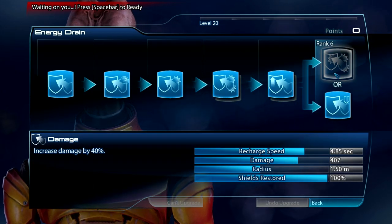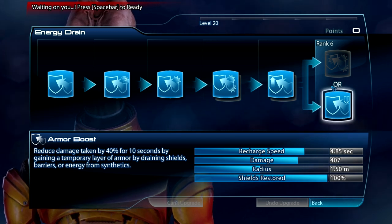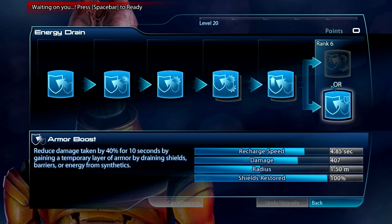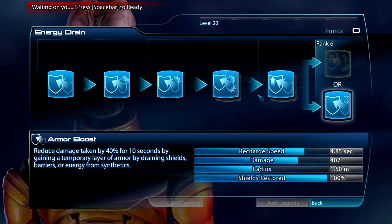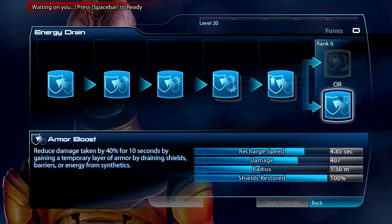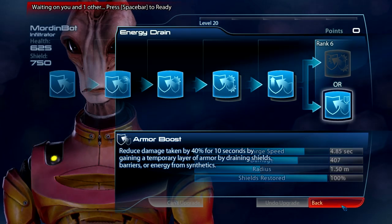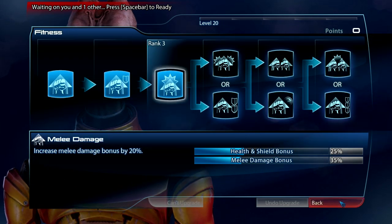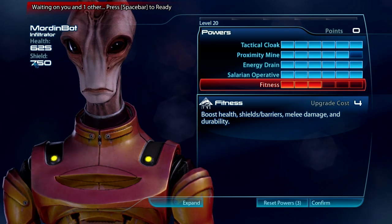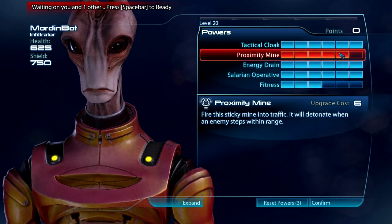I might even consider respeccing energy drain to do full damage. If you hit energy drain against a target in cover, it will not knock them out of cover unless it completely strips their shields. In this build it works for gold, but for platinum I'm not sure if it does - I wasn't really paying too much attention during that game, very chaotic. Fitness: three pity points, just makes them a little more tanky. You can go no points in fitness but I feel safer with three in it.